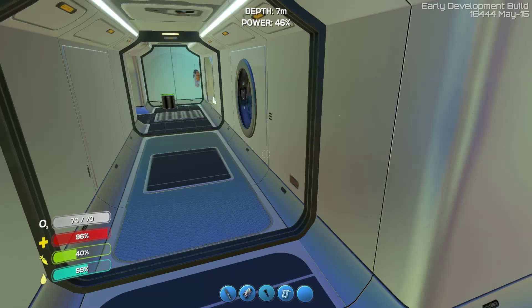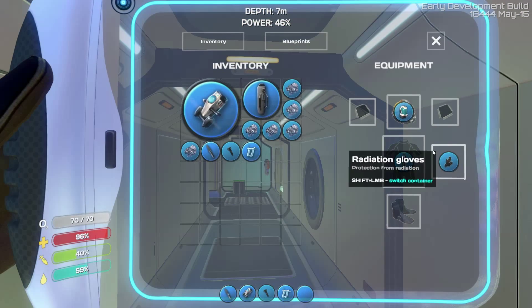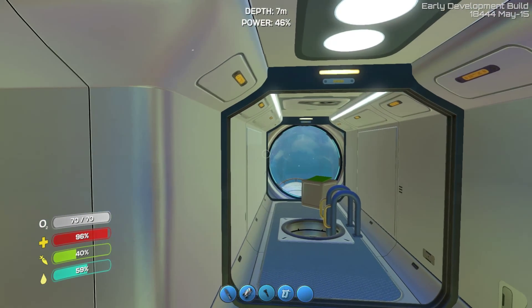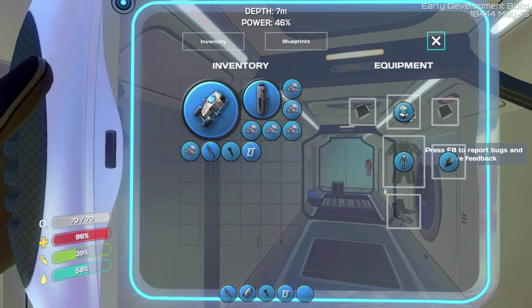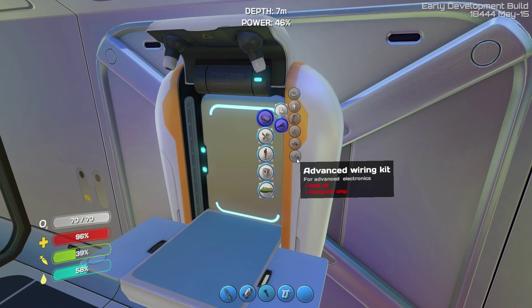In the last episode I built a radiation suit, and that means I can now go after the base. But I found out there's actually a gun — it's called a Stasis Rifle. I've got a blueprint already, and I've got the means to make a power cell and I've got silicon, but I do need an advanced wiring kit. Let's go in here and see what we need to craft the advanced wiring kit.